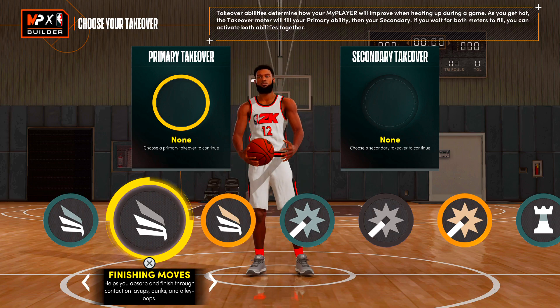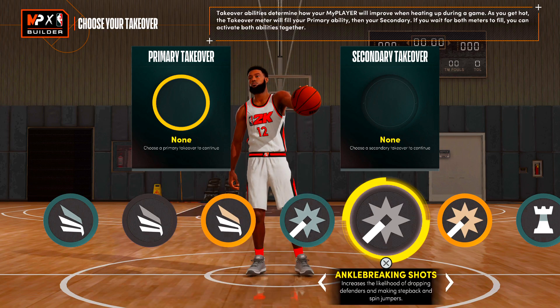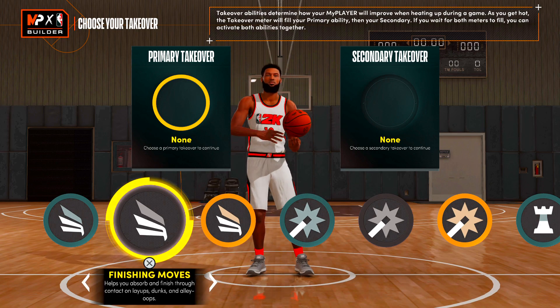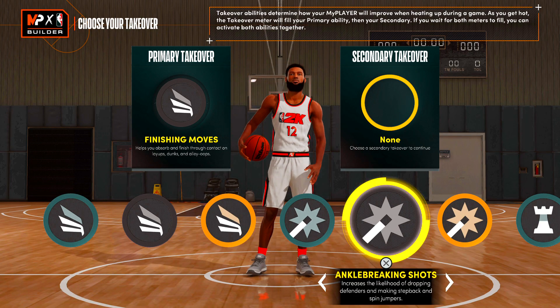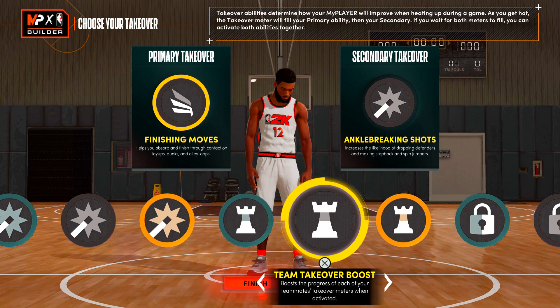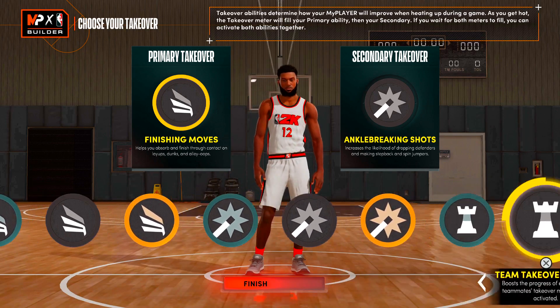For takeovers, with an 84 three-pointer I only get shot creator takeover, but at 86 I'd get sharpshooting takeover. I'm going to go with slashing as my primary takeover since it's a John Morant build, and shot creator ankle breaker as my secondary. I won't lie — NBA 2K22 next gen my player build is way more polished compared to last year.